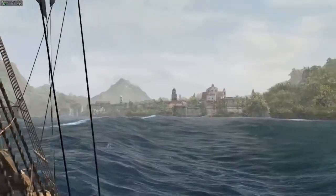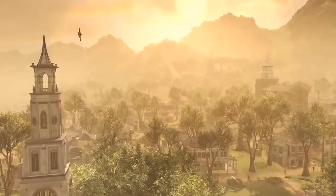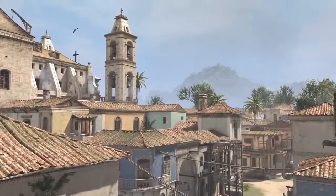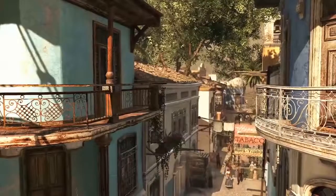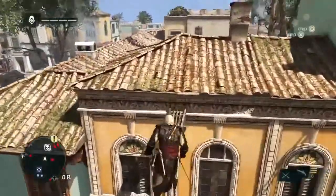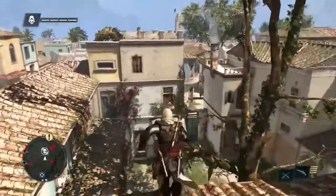Now that we've finally reached Havana, one of our three major cities along with Kingston and the Pirate Haven Nassau — each city has a unique flavour and feel. Havana is a Spanish-styled city, built as an homage to the cities from AC2. We love the roof running and the verticality of those cities, so Havana was built with that in mind.